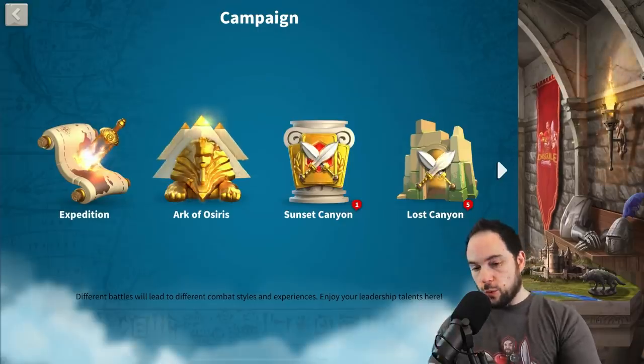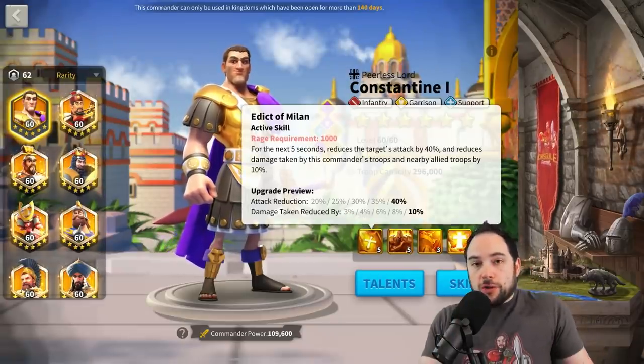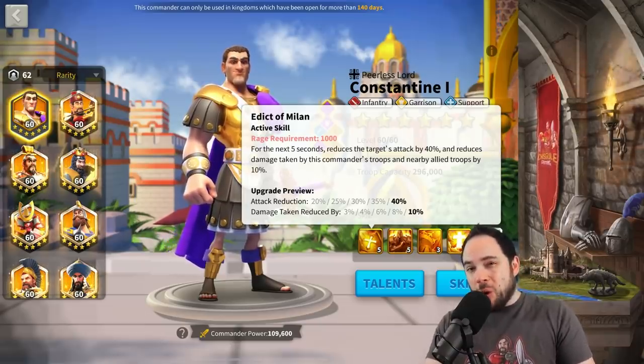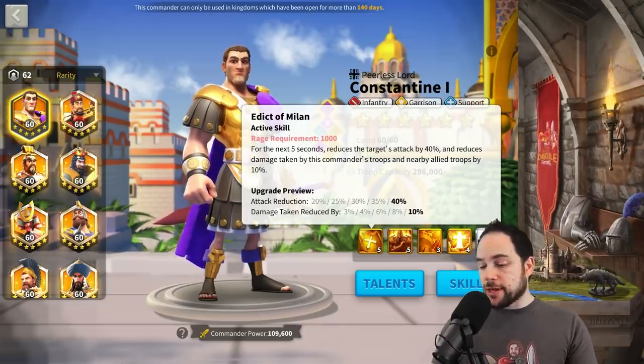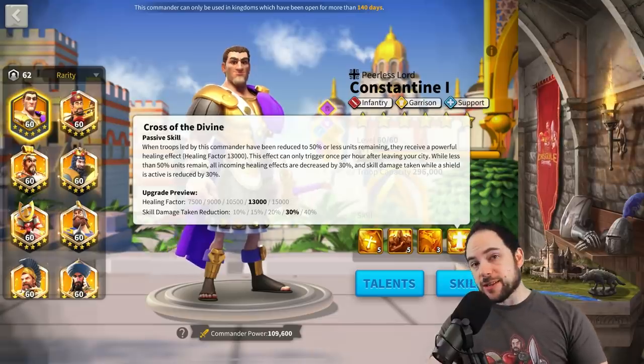Why is Constantine so exceptional in Canyon and all these other game modes? It is because he reduces the damage taken by all nearby marches by 10% — that is huge. He reduces the attack of the target by a very significant amount. He is also a Garrison Commander, and he's got some staying power from the fourth skill, which grants a large one-time heal and also makes your shields much more effective.